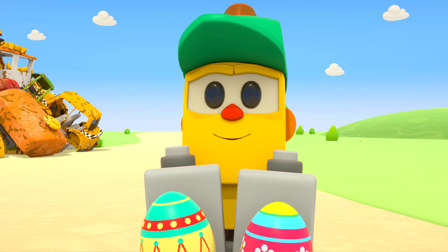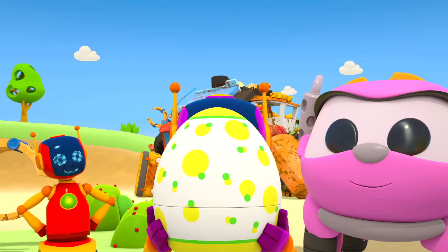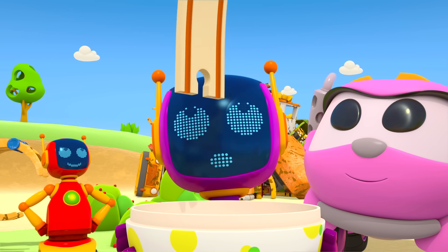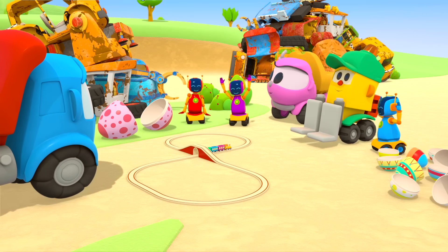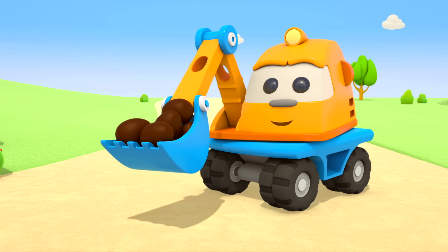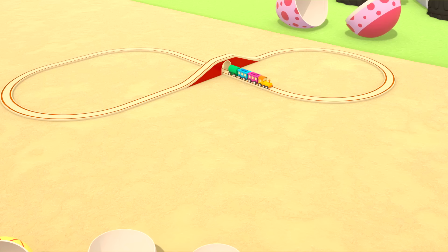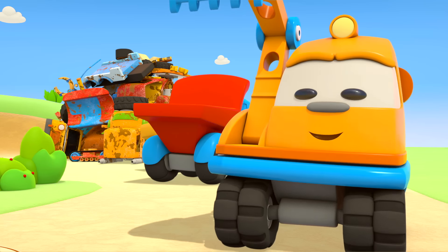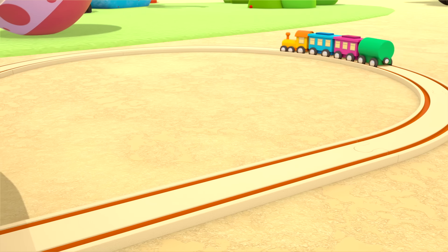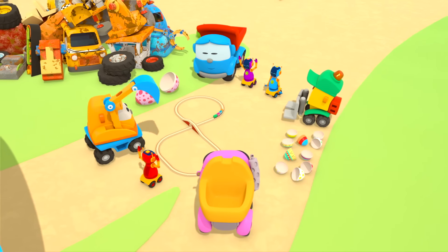A train! And what have you got, Lifty? A wagon. Rails. And a bridge. Where's Scoop? Surprise — Scoop has brought his friends some delicious chocolate eggs. Let's play with the train! Choo-choo, what fun! I think everyone enjoyed this day full of surprises.